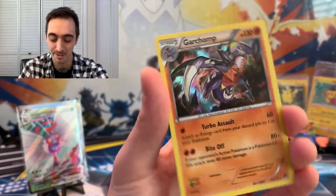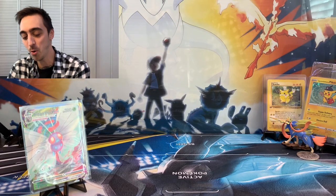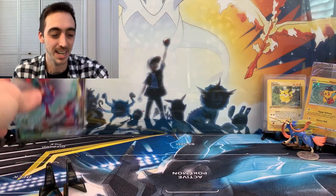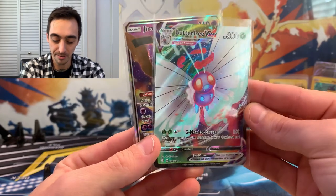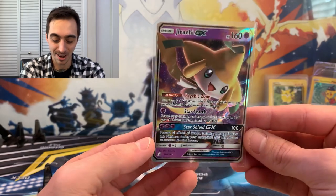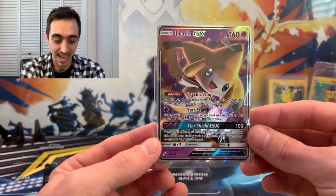Quick recap today — I'm still so excited. We've got our Butterfree V-Max, so awesome from Darkness Ablaze, and we've got our Jirachi GX from Unified Minds. Pokey Fam, if you enjoyed this video, leave a like, drop a sub if you can. I'm here every Saturday opening something new and fun — but until next Saturday, be safe, have fun, and I'll see you in the next videos.